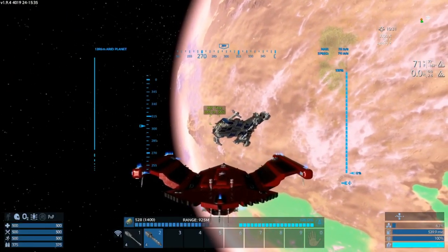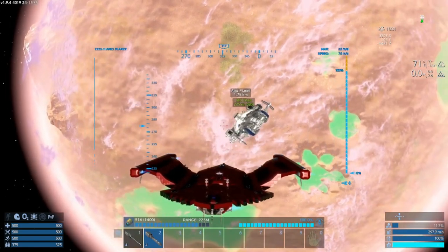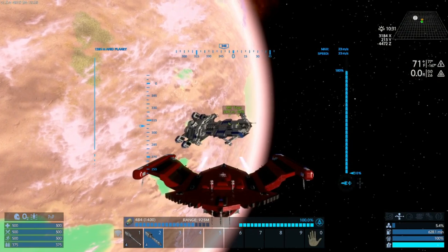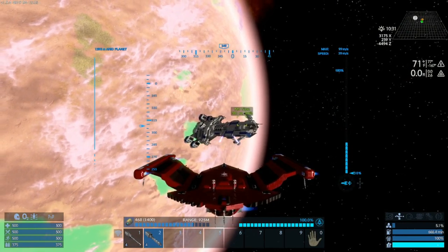Also notice how maneuverable it is. This is due to the thruster layout. This game has taught me to be a big fan of outboard nacelles that house most of your thrusters. Due to the torque of this thruster arrangement, a ship like this can be very maneuverable.